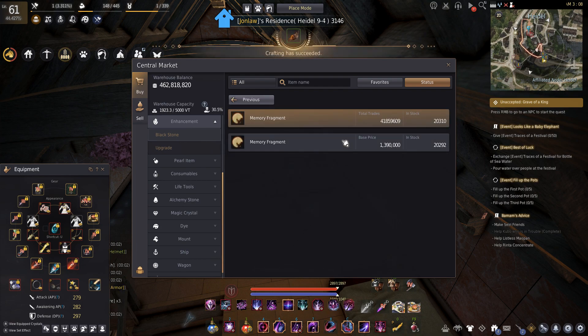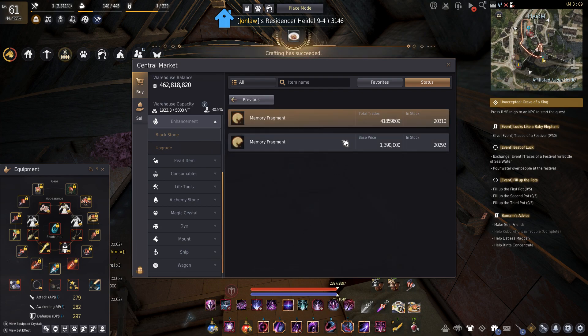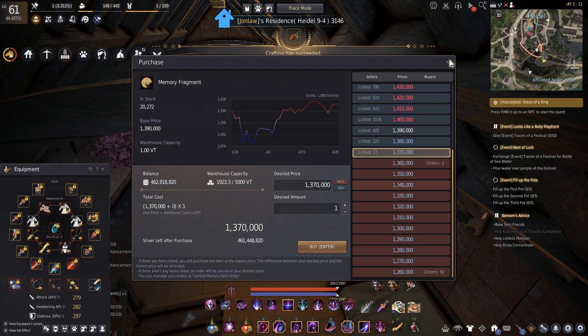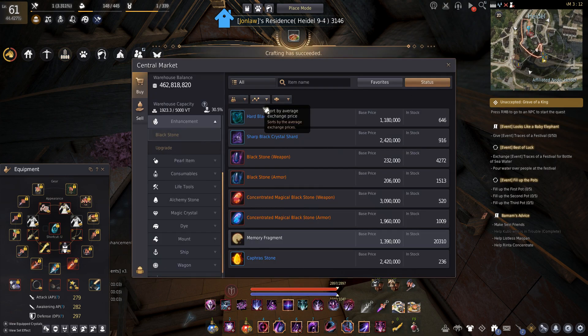Memory fragments - 20k sitting on the market. There's going to be a lot more because of the koi event - people are going to get memory fragments from that, so there's going to be a lot of them and the price is going to go down. That's good if you like enhancing. Sharps and hards are going up but memory fragments are going down.